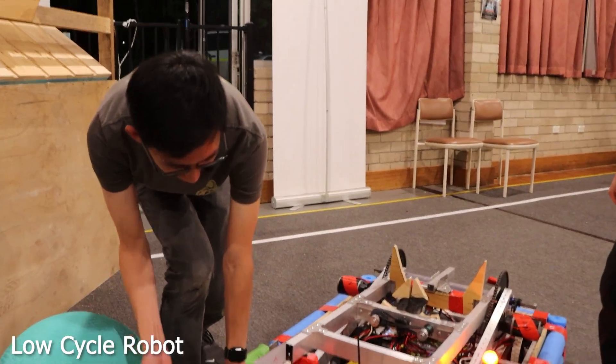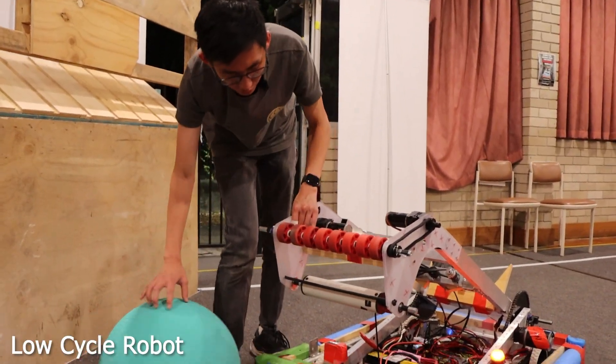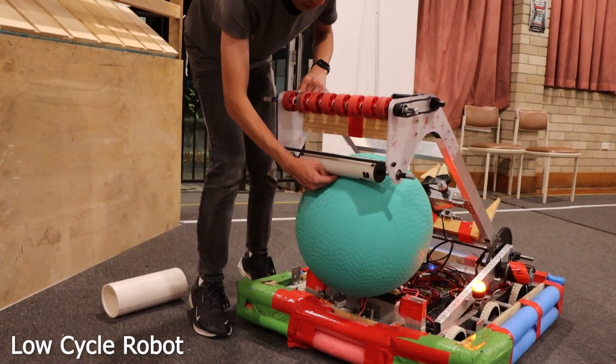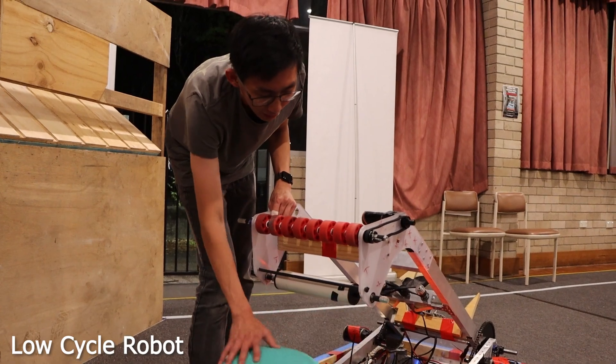For the coral it has to be all the way on the ground, whereas for the algae we have an arm set position to around here that's able to take in the algae and bring it into the robot so that it can be spit out into the processor.